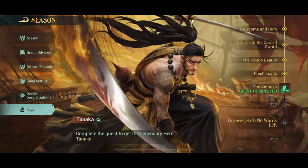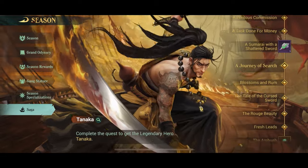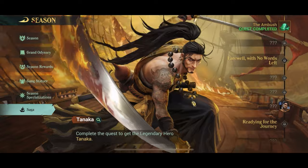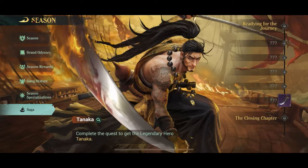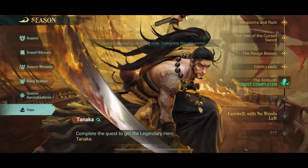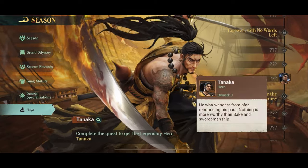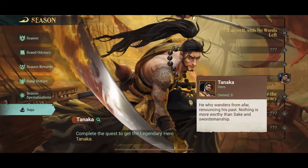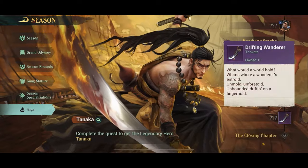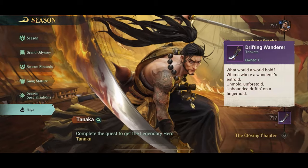All you really got to do is click the Saga area in the Season area and you'll do a series of very small tasks. About two thirds down, you will get Tanaka the hero. And if that's not enough, there's also a rare version of the Drifting Wanderer available down at almost the end of the Saga. So if you're looking for that trinket, it's available here. Now it's a rare version, not the legendary version, but that's still pretty good because it's free.